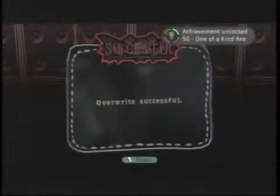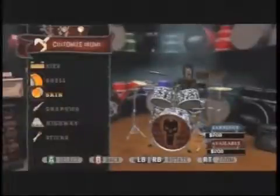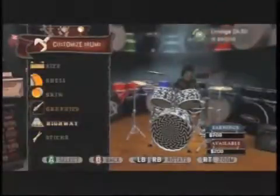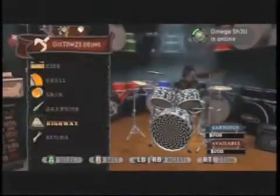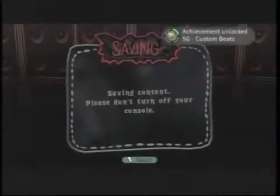Now we're going to go back out and we're going to do the same thing for the drums, for the custom beats achievement. Let's see here — maybe put some skulls on there. I love to make the crowd dizzy while I'm drumming. You can actually choose the highway, which is basically where the notes are going to show up when you're playing. We're going to go out here and save this, and we're going to get the custom beats achievement for another five Gamerscore — not even two minutes into this video.